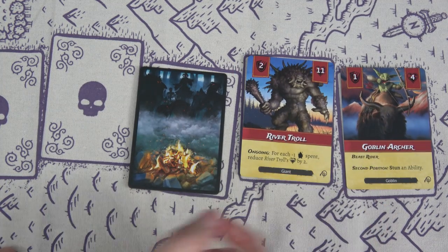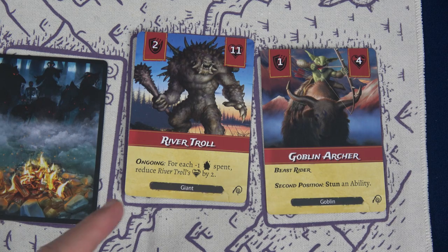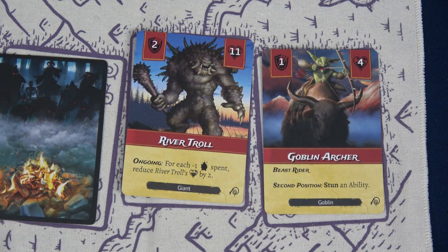We flip up the next card — a River Troll. He needs 11 damage to take out, but for each fire you spend you reduce his health by two, especially because he's a river troll. That's really cool. He is not a forest creature, so we don't have to worry about the Goblin Archer jumping onto him.